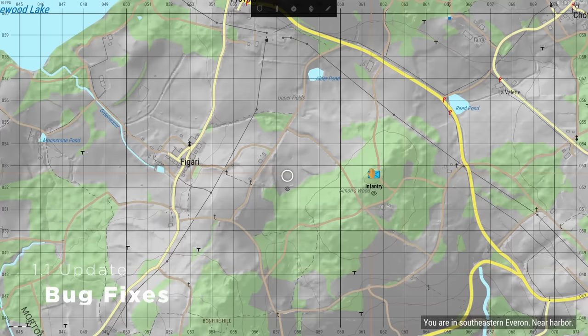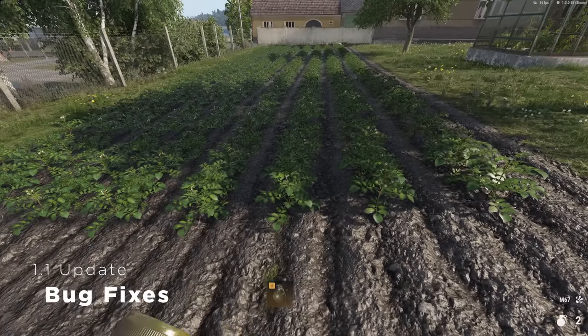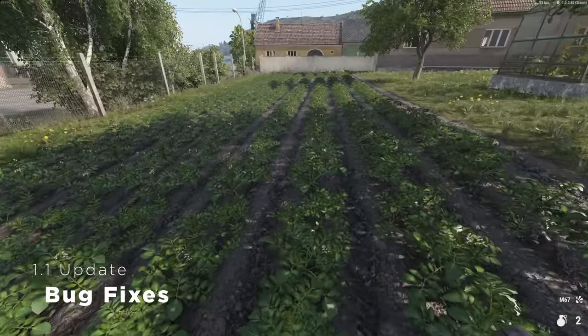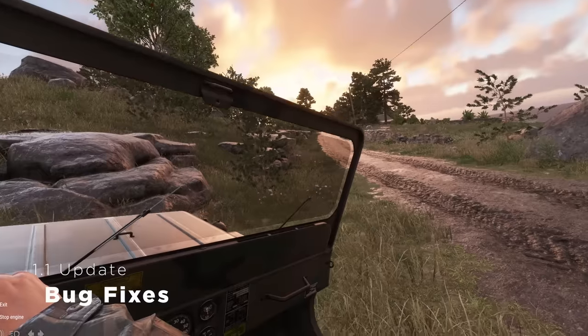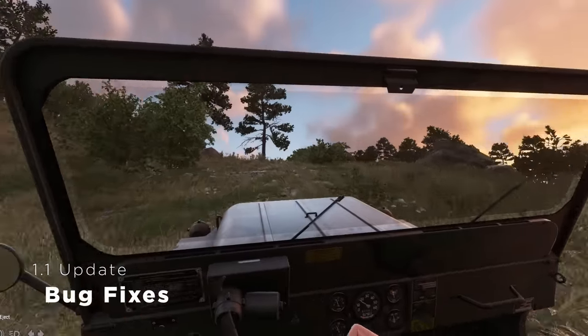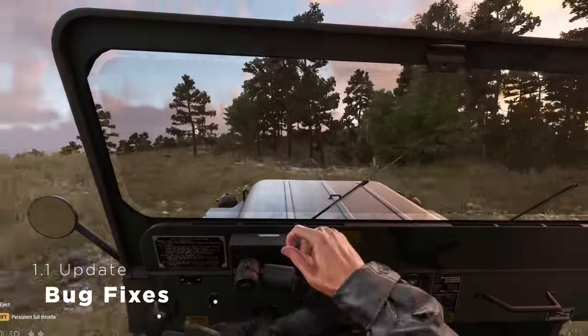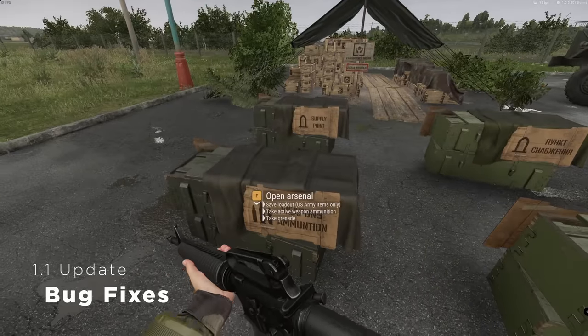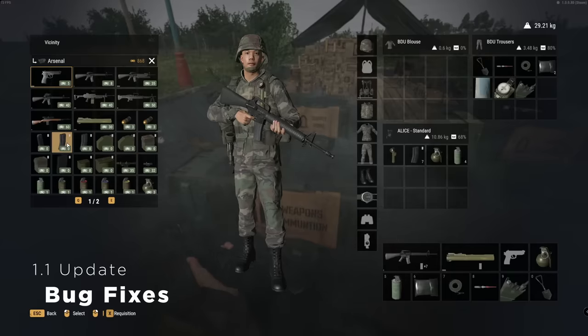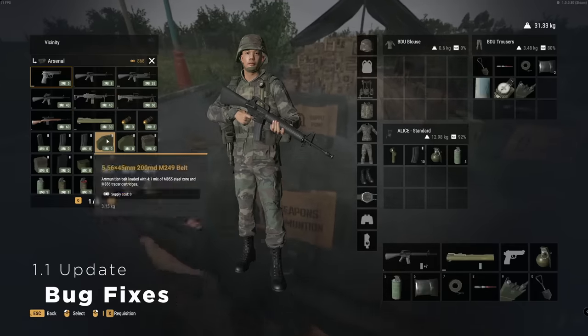The 1.1 update also fixes some pet peeve bugs — notably, the moving around of map markers and the changing of your movement speed when scrolling through the quick select menu. A huge bug that many people didn't even realize was that vehicle traction was misconfigured, which made vehicles feel sluggish and unresponsive, particularly when driving up hills. That's been fixed, and everything from the small jeep to the large transport trucks feels much better to drive. Finally, loadouts weren't being saved properly, so when you experienced a disconnection or crash, you'd have to redo your loadout even though your character was restored with your items — and that's been fixed too.